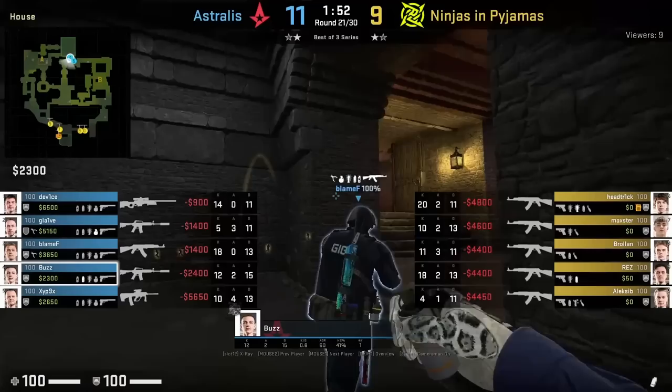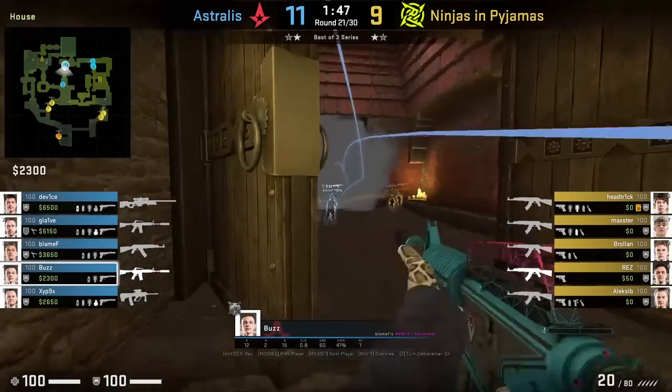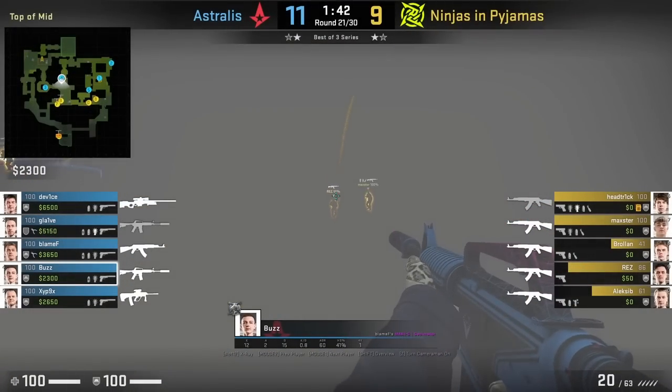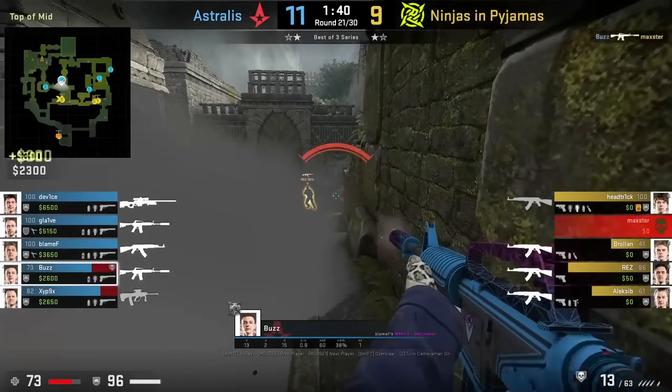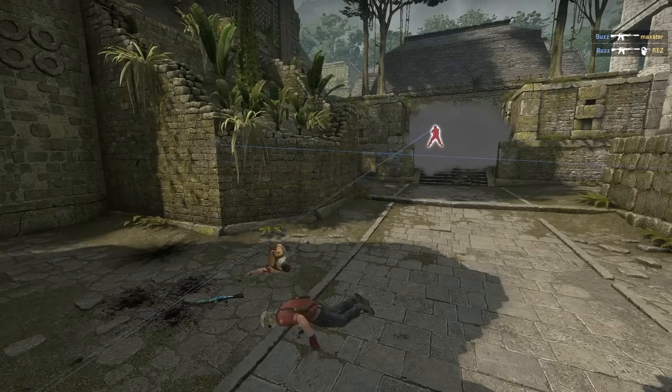Buzz throws a defensive one-way smoke that lands in front of house. He tucks himself into this corner, aims here, then left click throws. Afterwards he nades and spams the smoke, then comes out of house and peeks towards the right where he has a one-way and gets both frags.